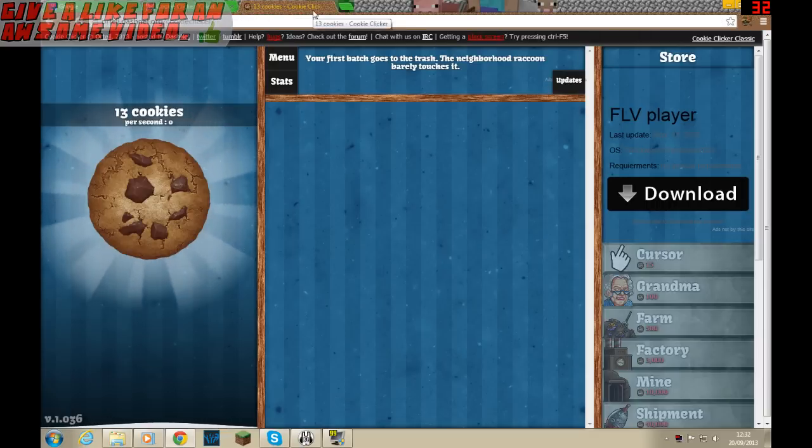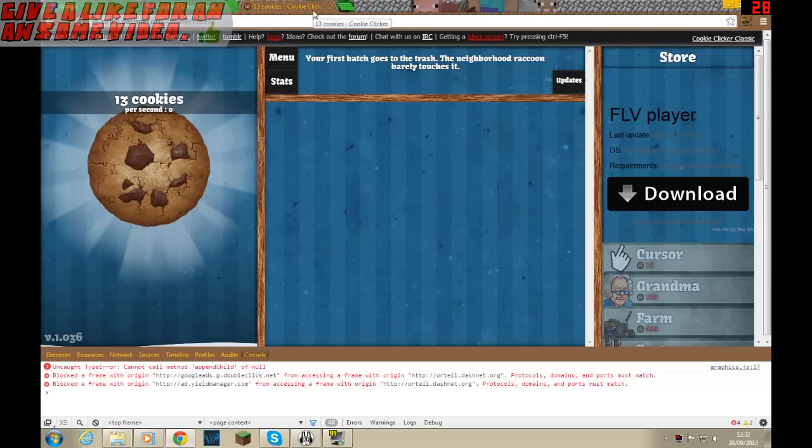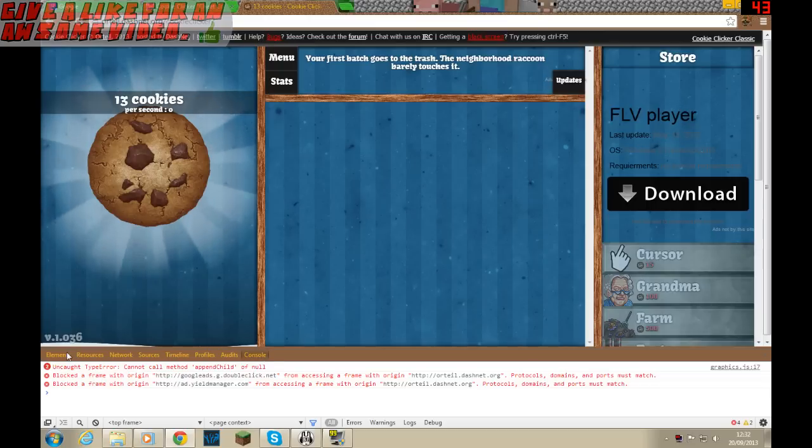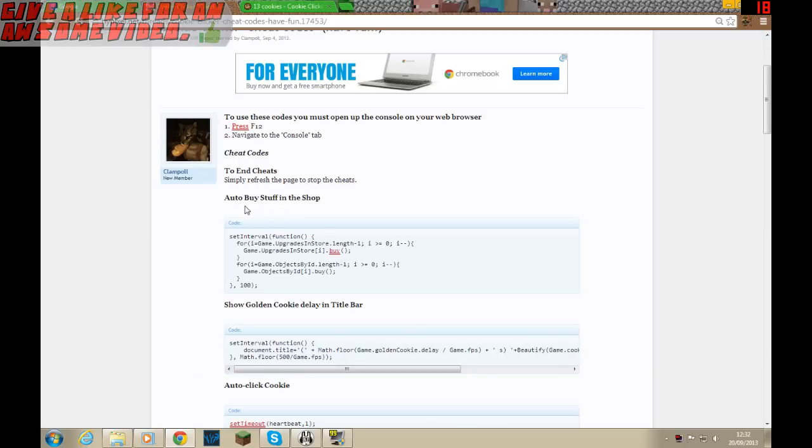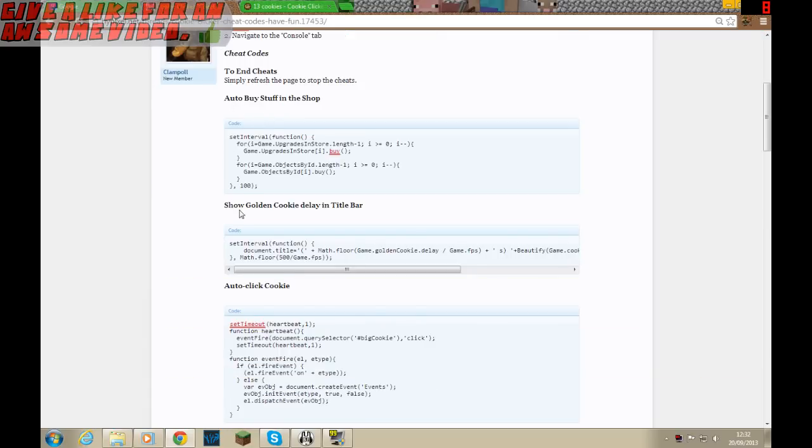First, I'll show you how to input a cheat. You're going to want to press F12, then click on the Console tab — you'll probably start on that. Click on the Console tab, and I will leave a link in the description where you can get all these cheats.